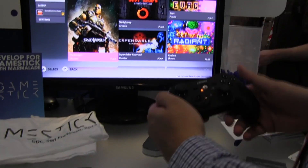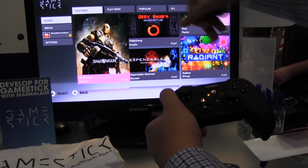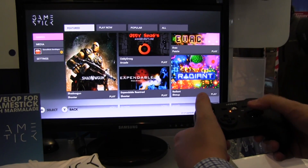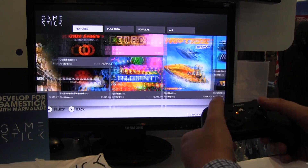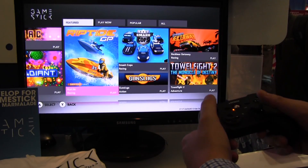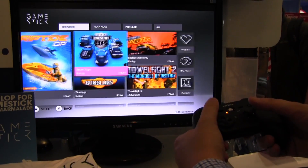So of course we have the games here, media settings, feature play now, popular, all, and a bunch of games that you can immediately play. Keep in mind right now I think they have like 50, 60 games on their list that are actually compatible with the GameStick.